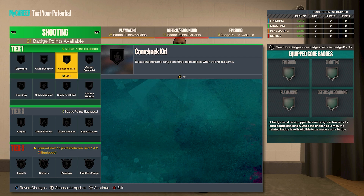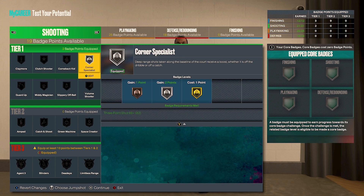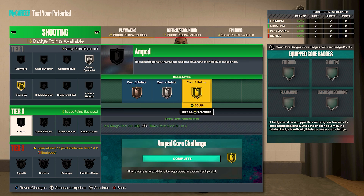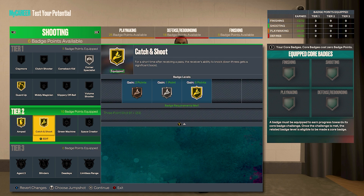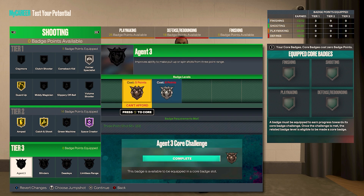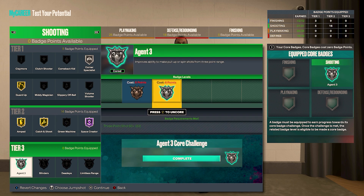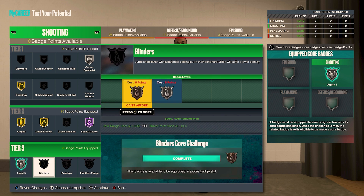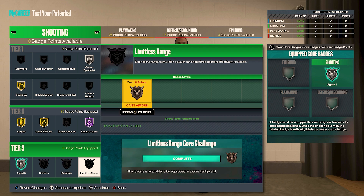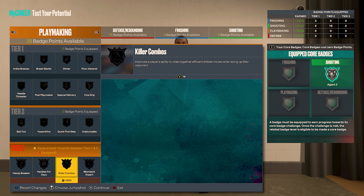For shooting we have 21 badge points. Do silver corner specialist, gold guard up. Tier two: gold amped, gold catch and shoot, and hall of fame space creator. Make agent three your core badge — you'll get six points back — and put those on dead eye or blinders. I have bronze limitless range; personally I'd put those points on dead eye.